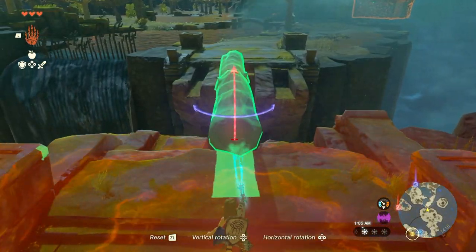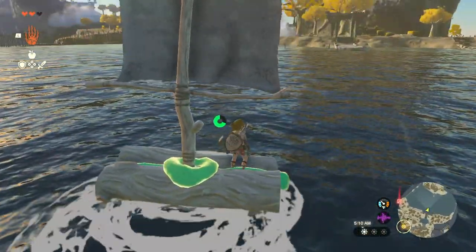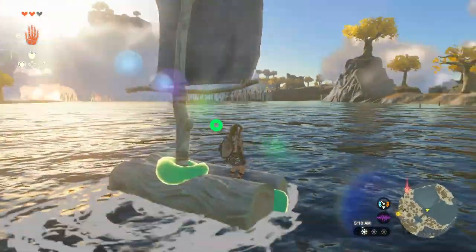After getting to the other side, you'll want to use Ultrahand to combine two logs together to get past the bridge. Now you're going to want to make a sailboat with Ultrahand like this.